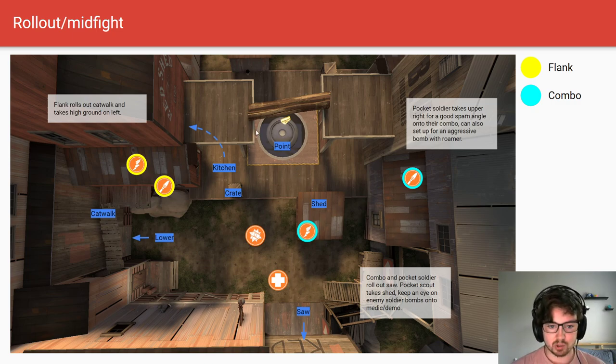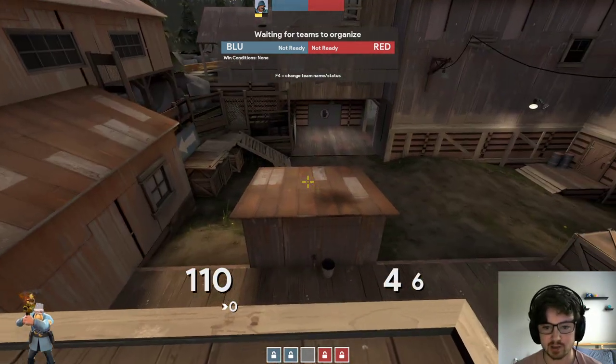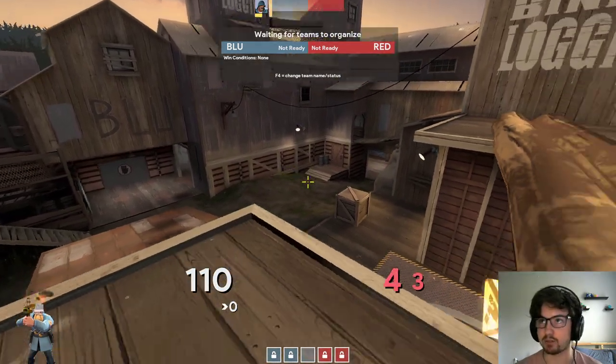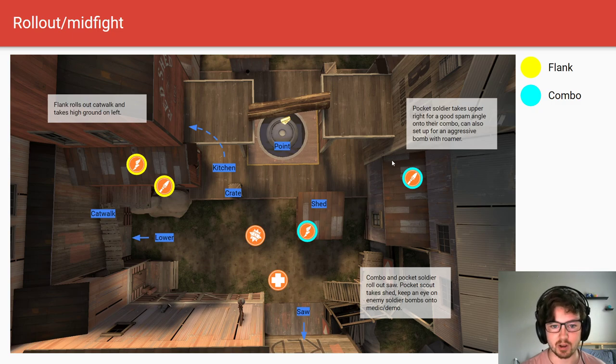As flank scout, if one soldier gets killed — say your pocket scout takes out one soldier — it frees up your duty since now you have two scouts versus their one soldier, allowing you to be more aggressive. If you get a pick, look to move up to the forward high ground with your team and take a more forward position to end the mid. Standing up here and contesting the high ground is crushing — if they can't contest you, the mid-range damage from soldier or scout is going to be too great for them to deal with.